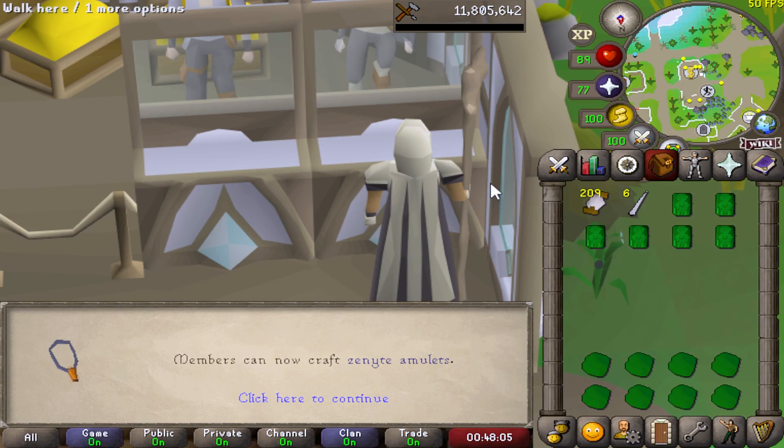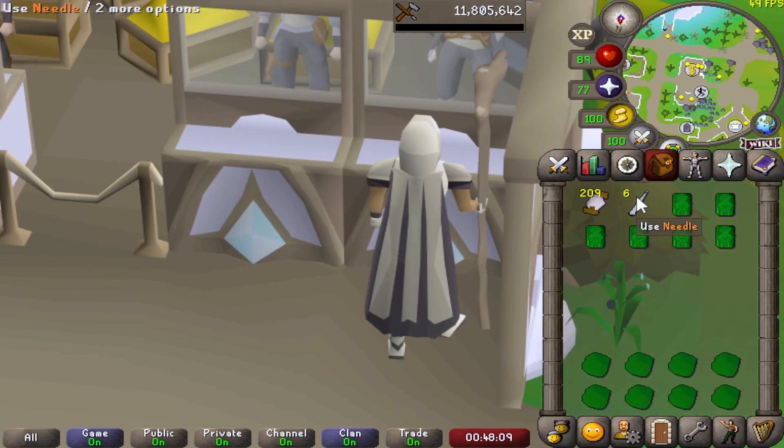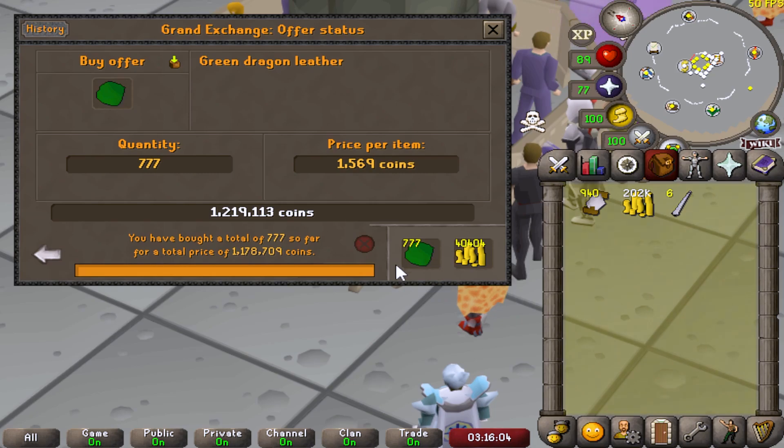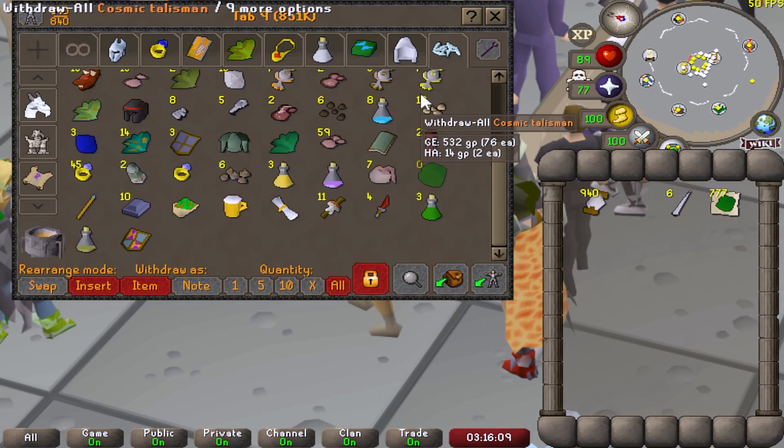98 crafting, and I think that's the last thing that you can actually do with crafting, which is make the torture amulet. Here is the final bit of green dragon leather that we have to buy for 99 crafting. Only 777 leather to go.